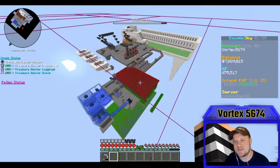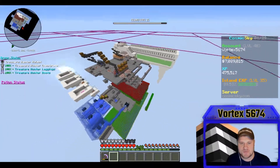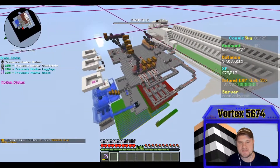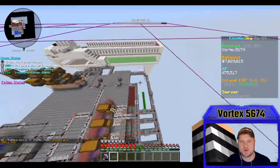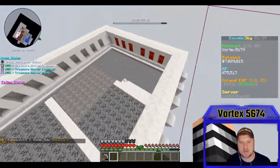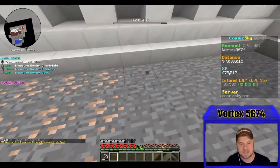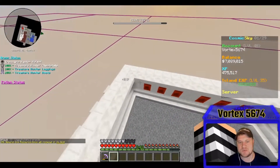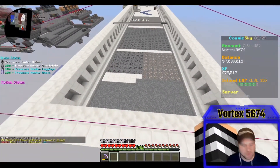What's up guys, Vortex here, welcome back to another video on the channel. This is our Cosmic Sky series. You guys can see my island in front of me. There are a few things we've done between the last video and this one. I want to show you guys we've been working on our diamond nodes — I bought quite a few diamond nodes, pretty much everywhere from here over is diamonds, and those should come up in about five minutes.